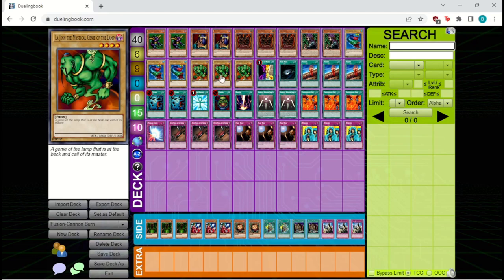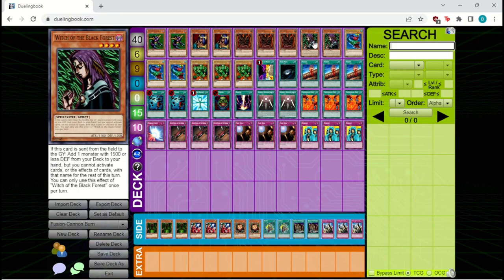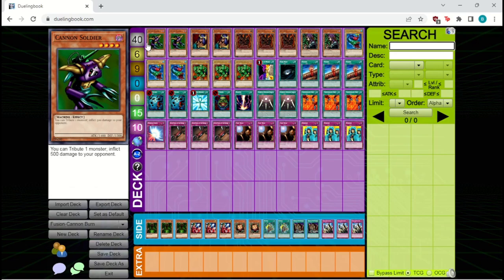To search out all of these beaters, we have two Witch of the Black Forest, which is great because it gets you another monster to hand. It can search out all your beaters, and it can also search the last monster in the deck — Cannon Soldier. Cannon Soldier is great at dealing that last bit of damage, just like Tremendous Fire. Being able to tribute your whole board away to deal some multiple of 500 can be incredibly good at the end of the game.